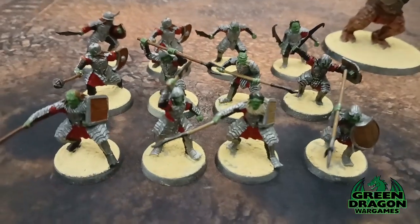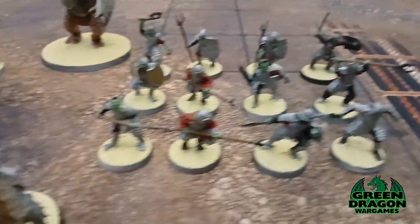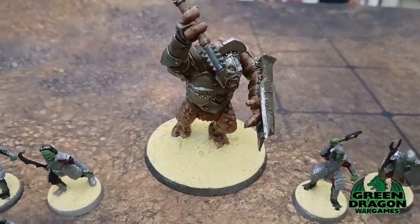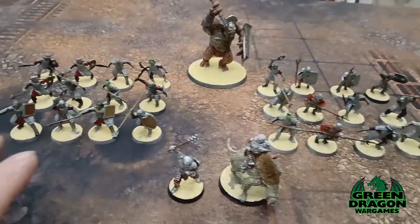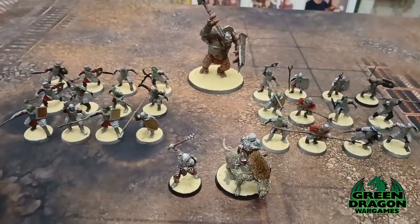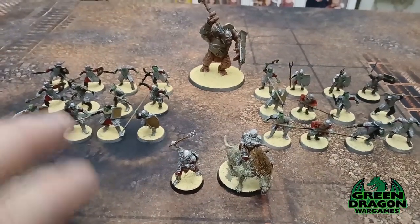We've got 12 Moranon Orks and another 12 Moranon Orks, and then the big boy at the back — the Troll. These have all got just the texture paint on the bases because I haven't decided what color I'm going to do the bases yet, however they're based and ready to play.